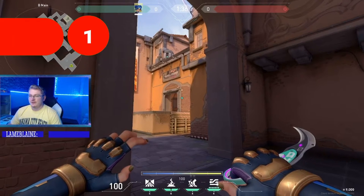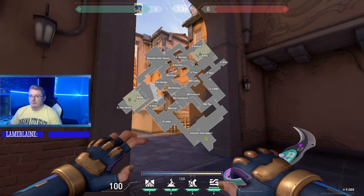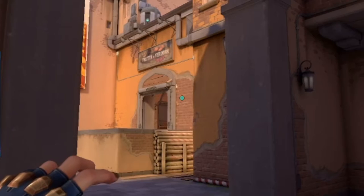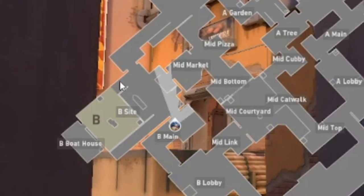The first one is actually going to be from the Neon trailer. What you're going to do is stun mid-market up here and steps over here. We're going to line up our crosshair against this wall, shoot our bolt, and then stun there and steps over there.